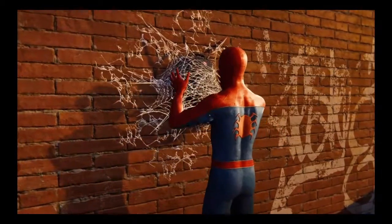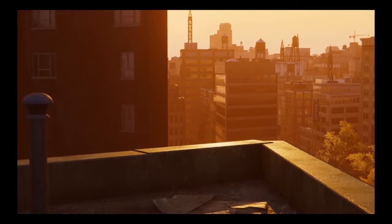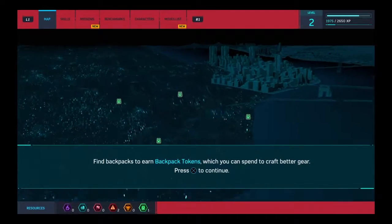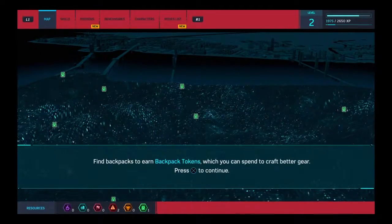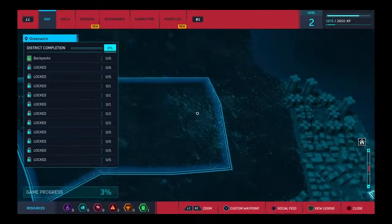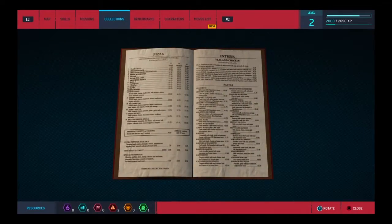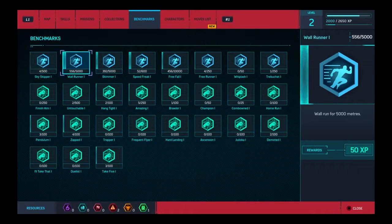One of my old backpacks from high school! I forgot I attached tracking dots to these. I wonder how many of these are scattered around the city. Find backpacks to earn tokens which you can spend to craft better gear — okay, that's how you get better gear. Look at the map, it's huge! The menu from my first real date with MJ — wish I could have afforded someplace fancier. More things are opening up on the map, guys. Collections.